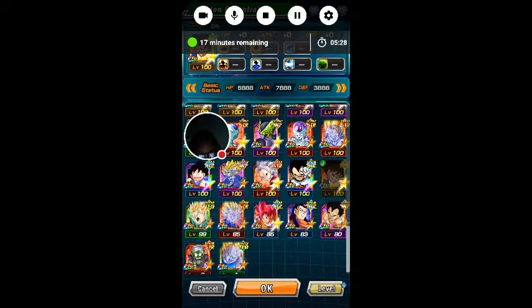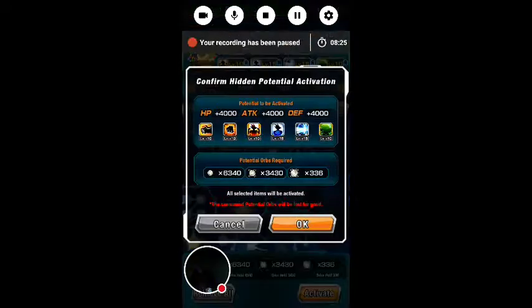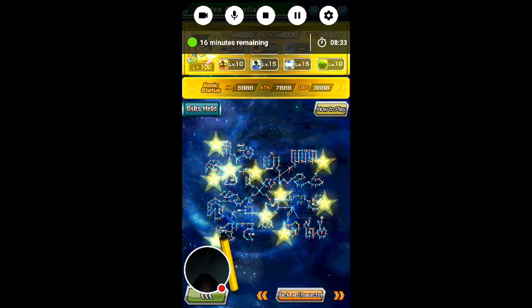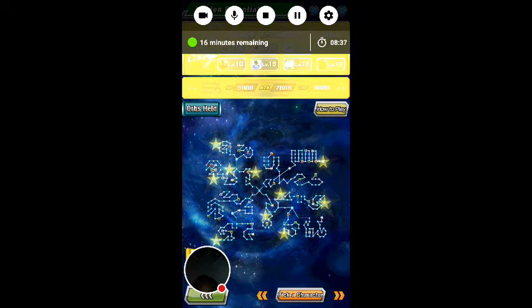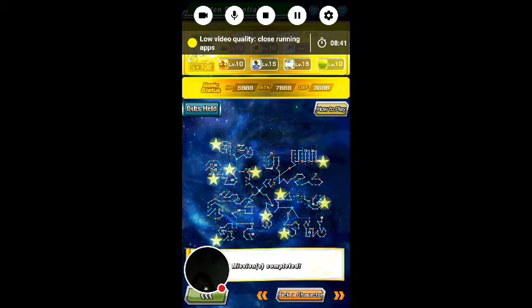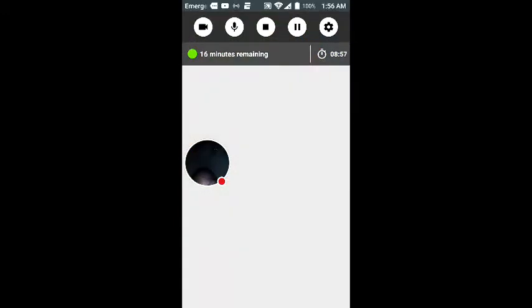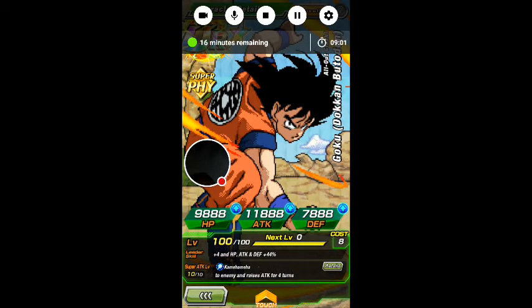Now let's go to my Goku. We just push this button and he'll be officially rainbow. He's rainbowed! He has 900 to 8,000 HP, 11,000 energy, and 788 defense. His leader skill is for the Let's Go Goku family category — plus four HP, attack, and defense plus 44 percent. His super attack, Kamehameha, causes massive damage to the enemy and raises attack for four turns.